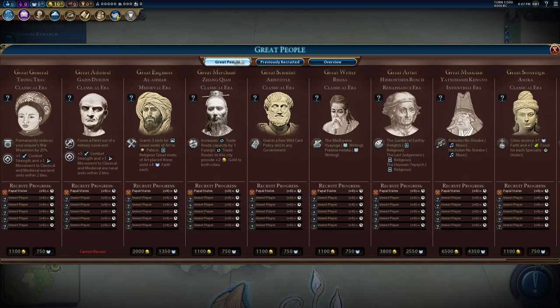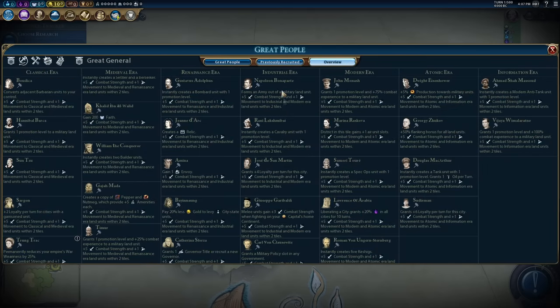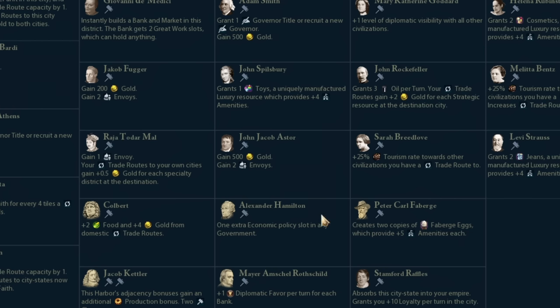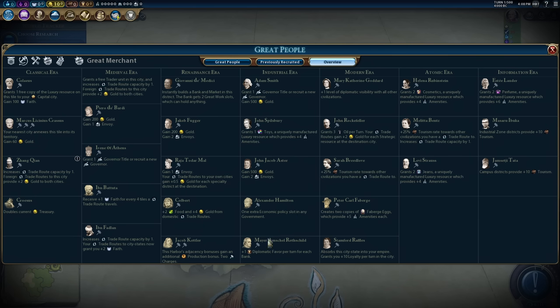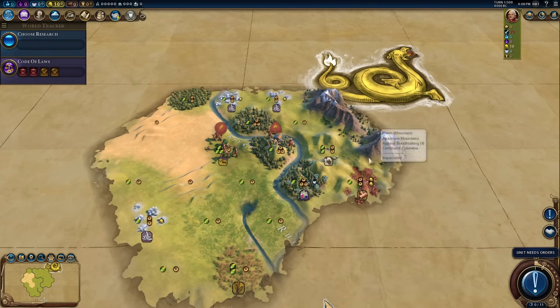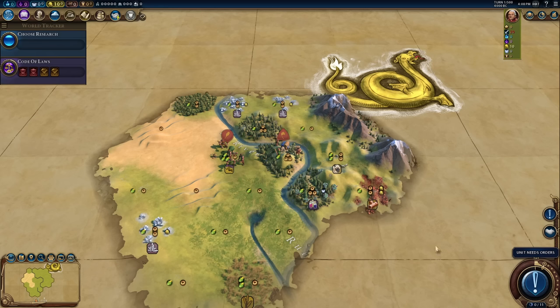We all love Civ. I reckon we can get even more people that create more government slots. There's a general in the industrial era — Carl — grants one military policy slot. There's a scientist that gives one, and at least one merchant, Alexander Hamilton, who gives another one. There are more sovereigns that give them as well. The mission is simple: how big a government can we create? I think very, very big and very, very silly. Strap yourselves in — the Pope wants all of the government. Every government. Including yours.